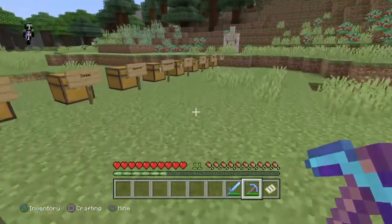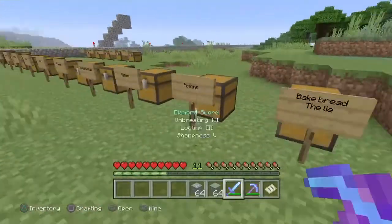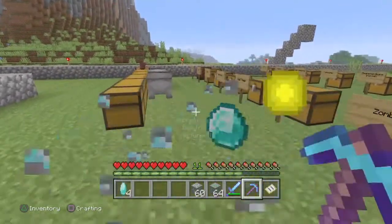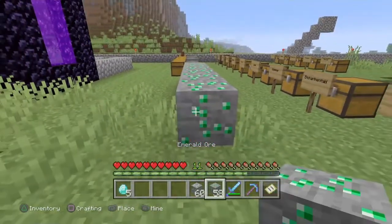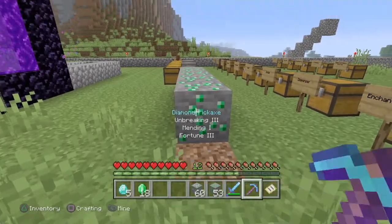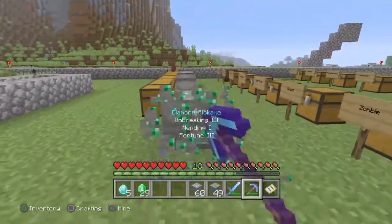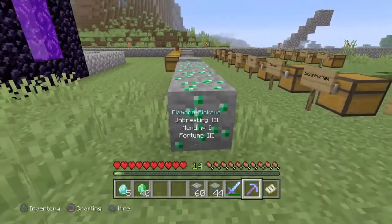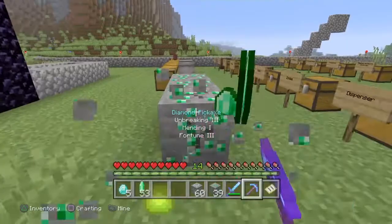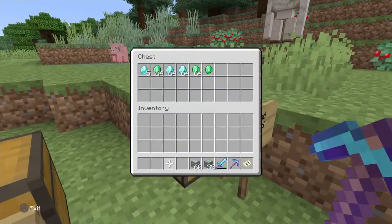Diamonds and emeralds — we need those. Simply place them down and use your pickaxe to get some diamonds, and that'll be one trophy right there. For emeralds, it's actually a little bit buggy on when it will activate. You probably need to go through a full stack of 64 emerald ore just to be safe, or go until the trophy pops — because for some reason you'll get 30 and it won't pop. So just keep going until it does.